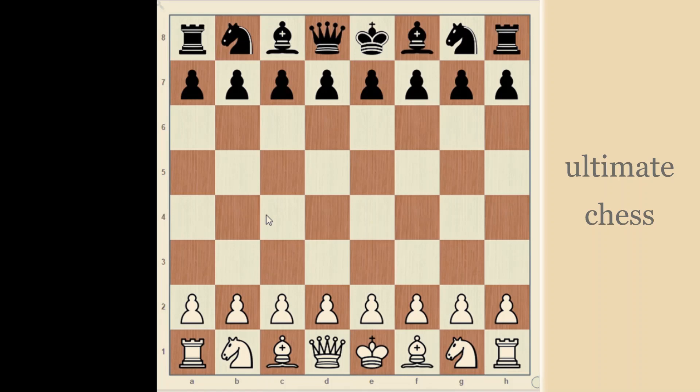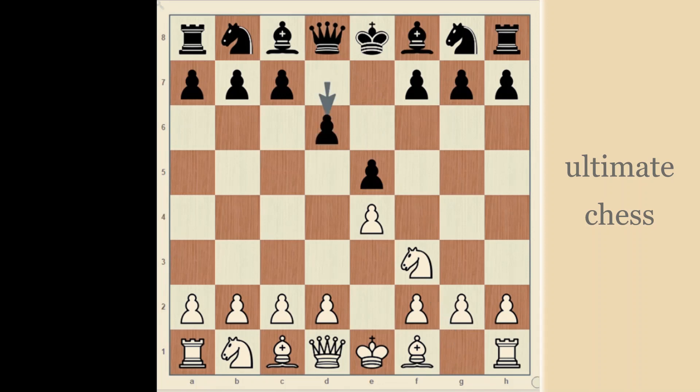Here we have Pawn to e4 by White. Then Black replies with Pawn to e5. Knight on f3 by White. Pawn on d6 by Black, protecting the Pawn on e5.